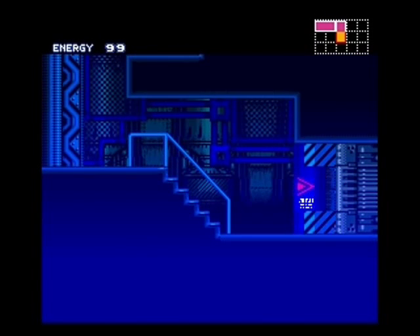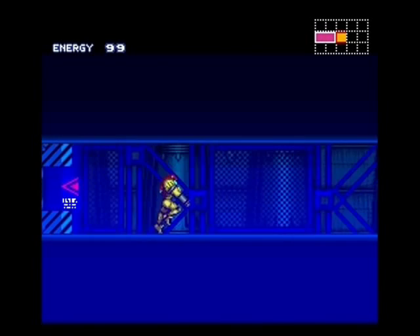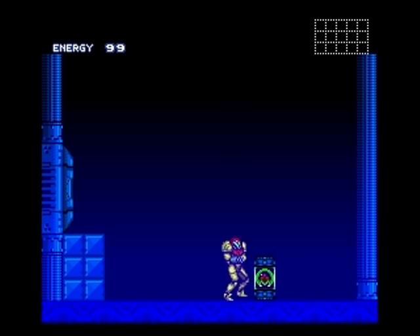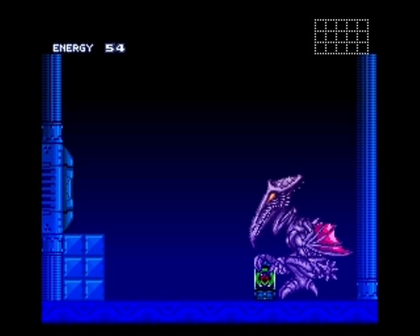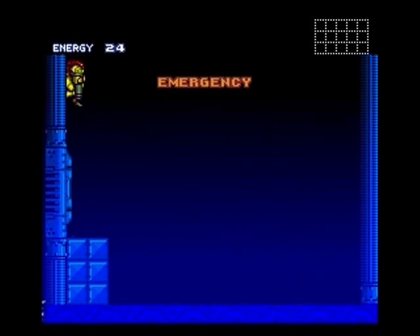Just kind of get used to the feel of the game. Something I thought was kind of strange about this part is that you don't have to actually shoot the doors for them to open, which I don't think is true for any other Metroid game in any other area, as far as I know. Just to make the game go a little bit faster, you'll want to duck down here by Ridley's tail, and you'll notice that you take 15 damage, as opposed to a normal 5 or 10 from touching his body. His tail does much more damage.